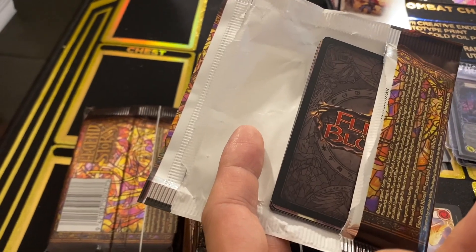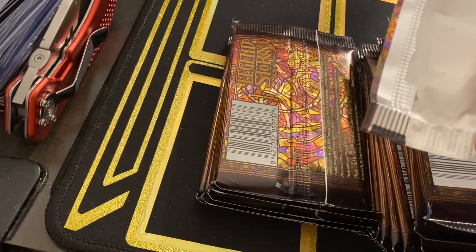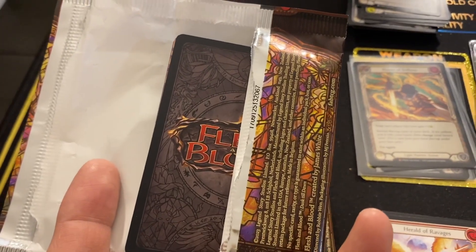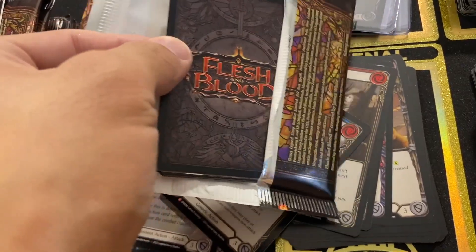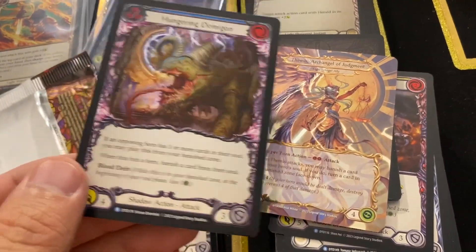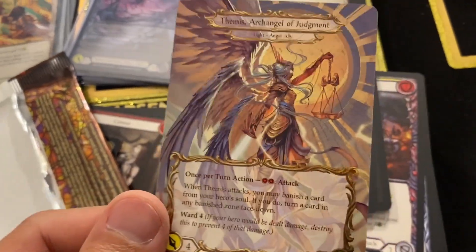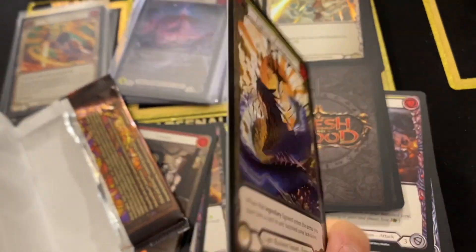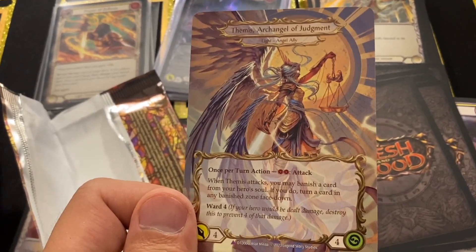I totally shit you not — the very next pack, literally pack seven, we've got something in Marvel treatment. I don't know what it is yet. What is it? It's a Themis, Archangel of Judgment. Gorgeous. Very next pack — oh my god, I don't have this one yet. This is beautiful. 006, Archangel of Judgment. Get this super hit in a sleeve. What a box.